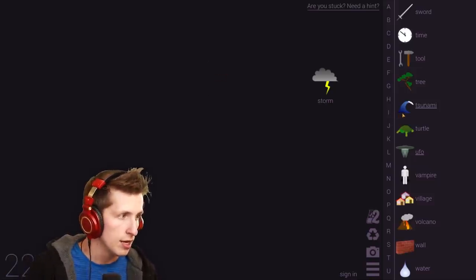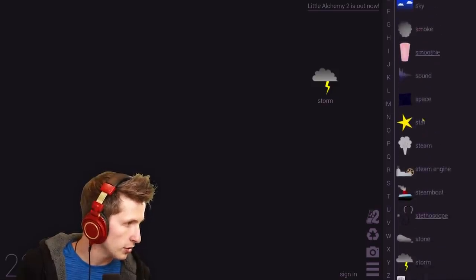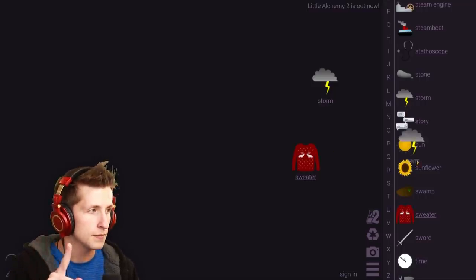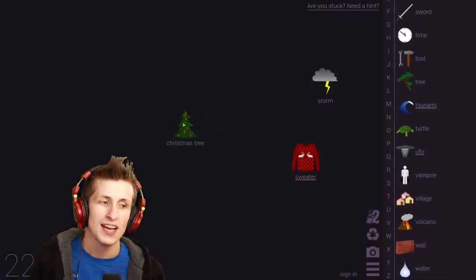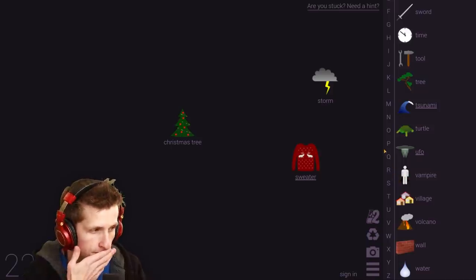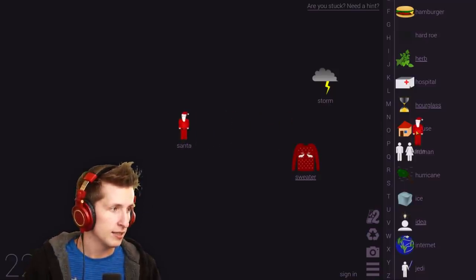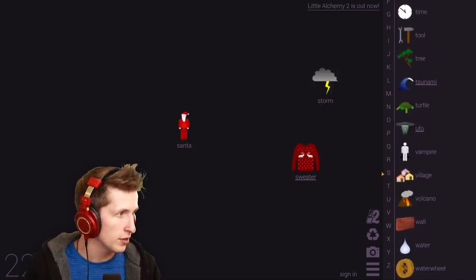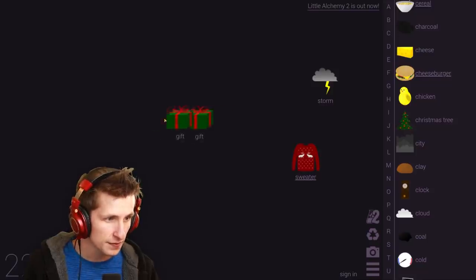We made a sweater — that was a Christmas sweater, definitely a Christmas sweater! And that gives me an idea. If you get a star and a tree and you put a star on a tree, you get a Christmas tree! Wait, you can mix Christmas tree with something? What would you mix with a Christmas tree? Maybe you put human with Christmas tree? Santa! Now you mix Santa with the Christmas tree — a gift!